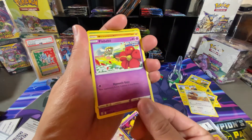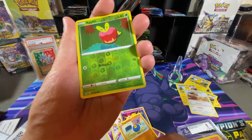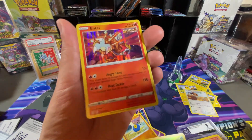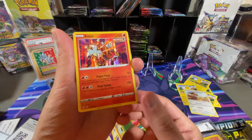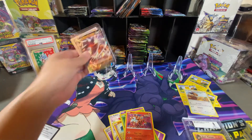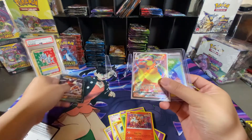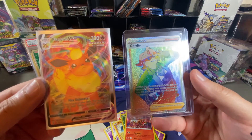Let's finalize this pack opening with some last pack magic! The grand finale — Entei! No worries, it's not a major hit but Entei will end the fire scene. Alright guys, this is it, this is the end of the video — bye, Crazy Monkeys!